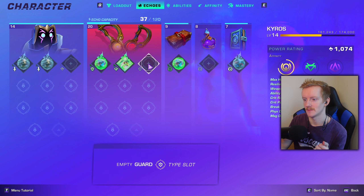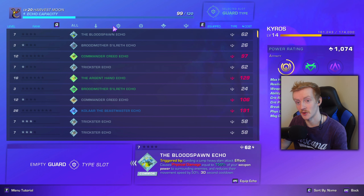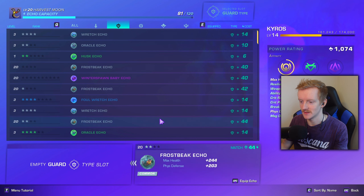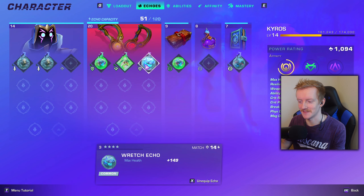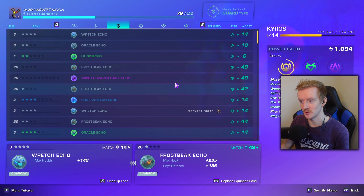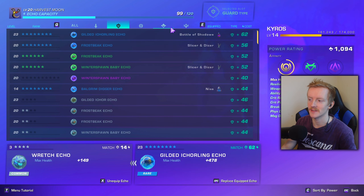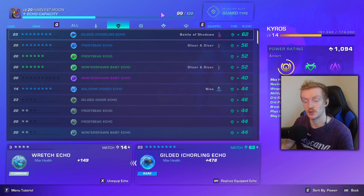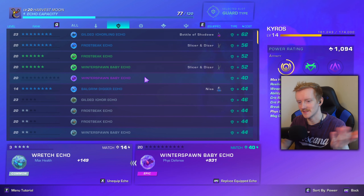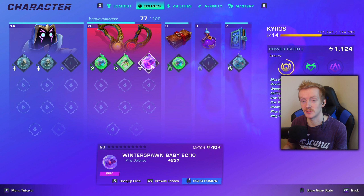Let's say I need a guard type slot. The echo slots can be a little laggy right now, but we go ahead and filter by guard type, then sort by power to get the best ones. You just want to match the slots — you can specifically look at only guard types or only balance types. I'll go ahead and click this one, put that on, and now we have a guard type echo equipped. It normally costs 80 but since I'm matching it with the type slot it costs 40, and I have room for it.